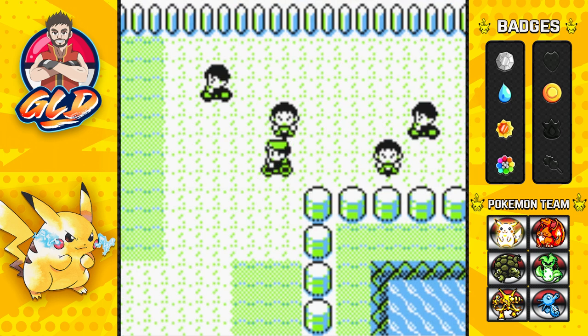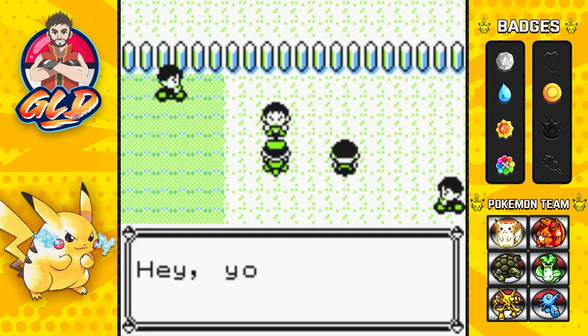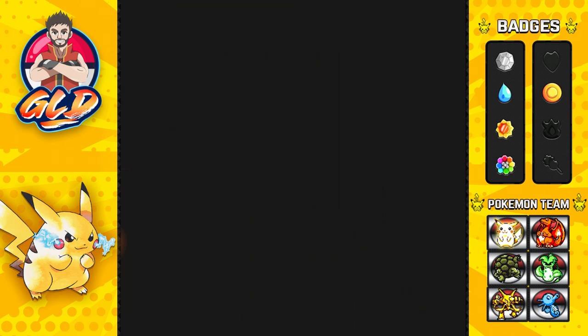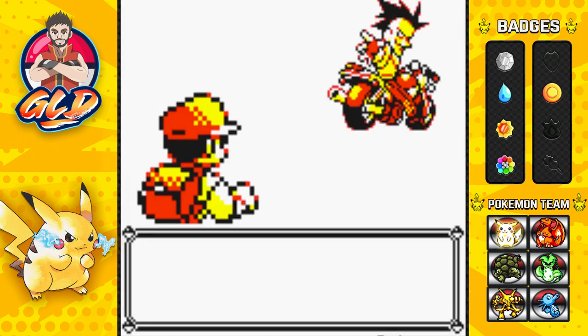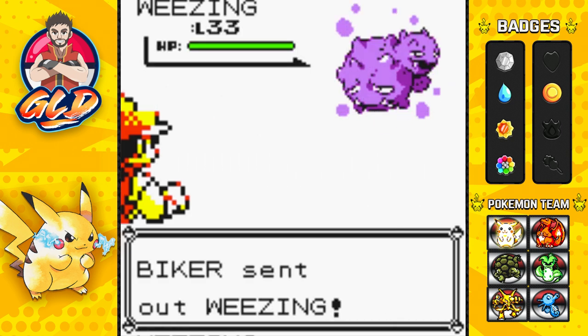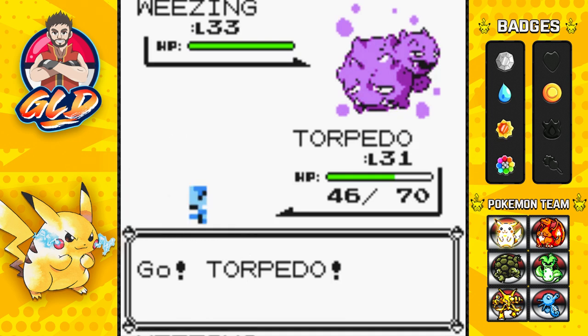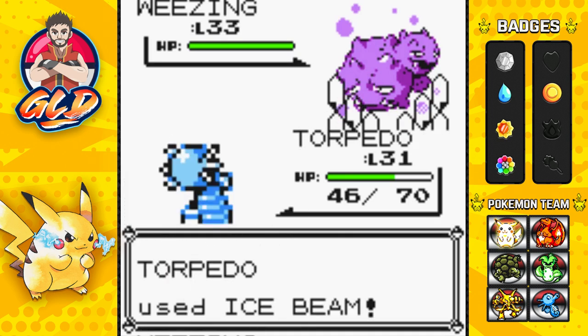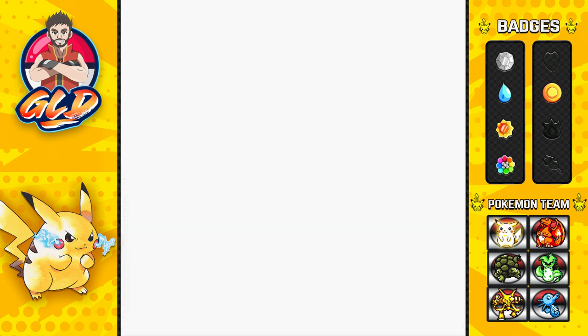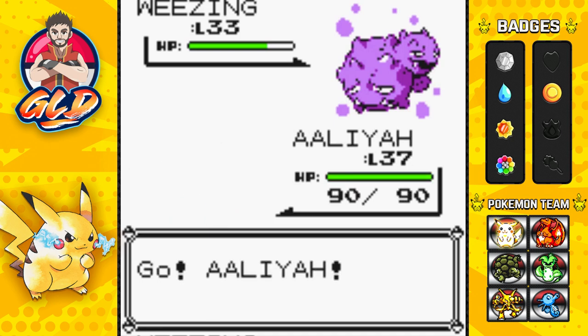This is the second time I've been called a little rat — I just bumped into you! So many of these guys take things too seriously. Here we go taking on another biker coming out with a Wheezing — this is going to be an interesting challenge for Torpedo. Let's use an Ice Beam... nope, doesn't work. We're going to get Sludge in our faces, so let's switch out to Alia.